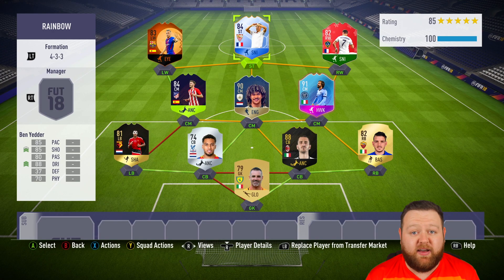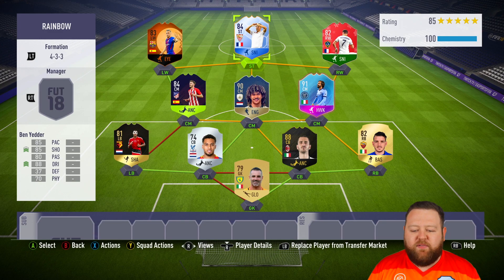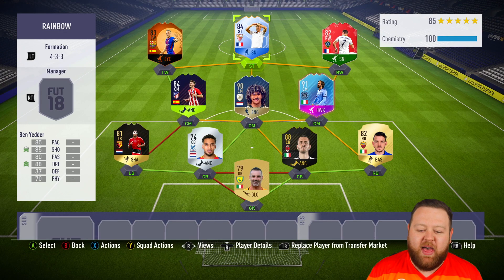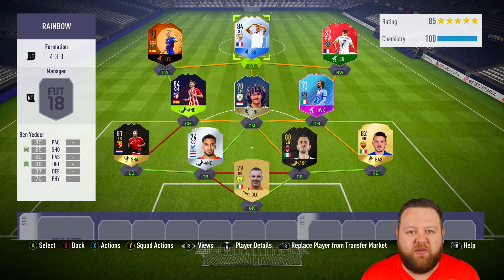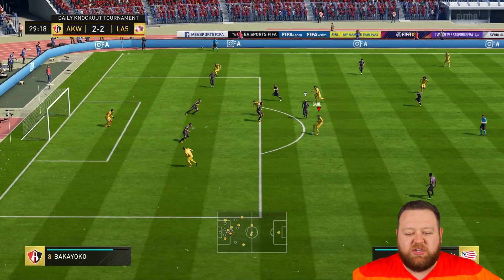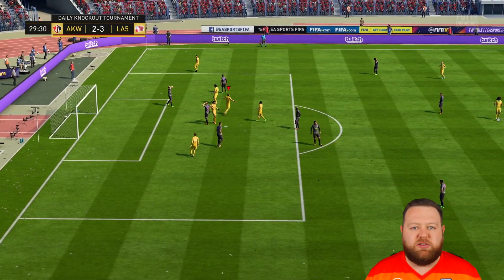That right there is my rainbow squad for today. I've used two versions of the gold card — the non-rare and the rare — so I hope that's not cheating. If so, replace the gold goalkeeper with a bronze player or something that will get chem. They are 11 different card types, so in my book that is a full-on rainbow squad. We've got some actual quite colourful card designs in there as well today, not just the golds and the in-forms.